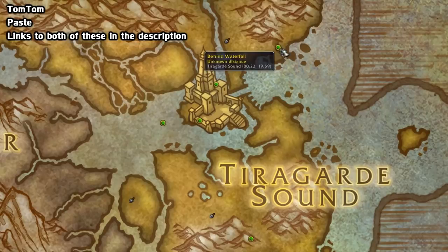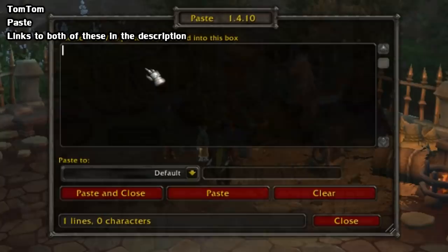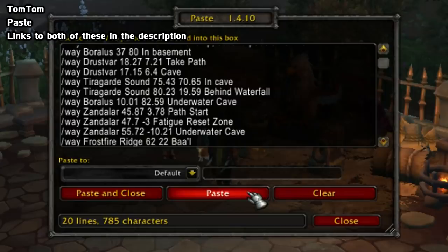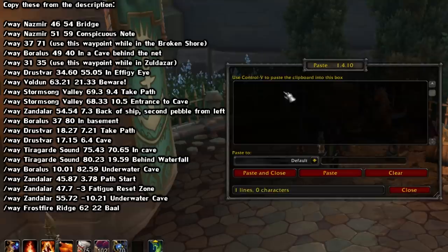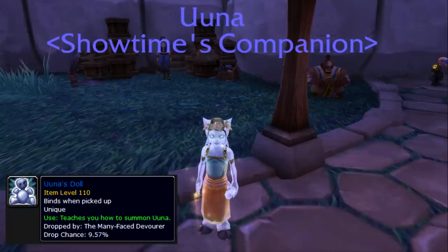To make it easier, you'll want two add-ons. One is TomTom, a map add-on that allows you to use custom waypoints, and the other is Paste, which allows you to enter multiple commands at once. You can find both of these in the description. Once you download them, make sure they're enabled, type slash paste show, and paste in the following waypoints for TomTom. I'll also have these in the description.